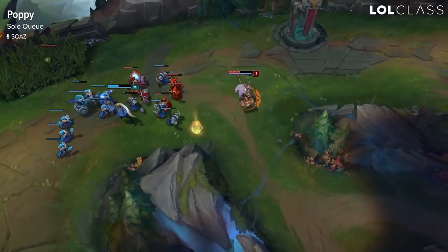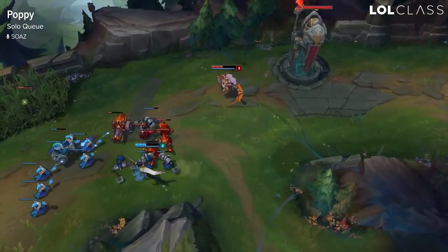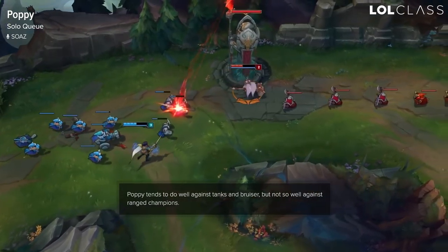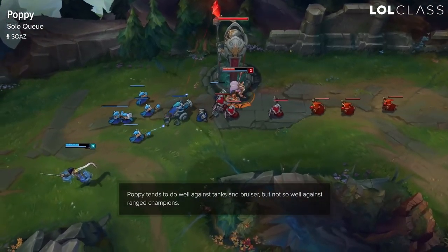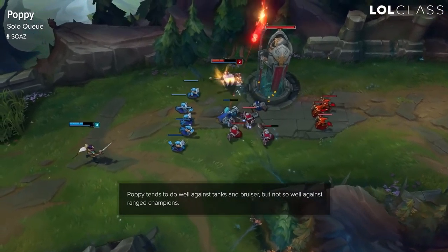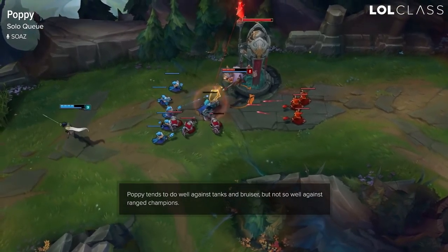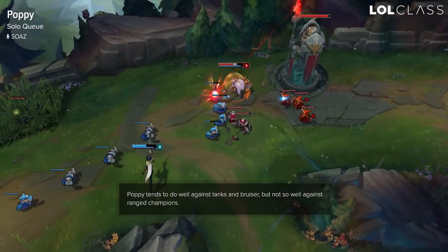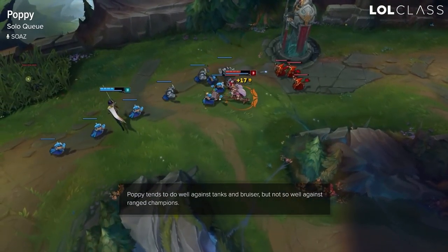In solo queue for Poppy, for the lane, you'll usually try to farm with the potions that you have early on. As soon as you have your Sheen, you can start to play aggressive for your Phage. The good matchups overall are gonna be the melees, since your spells have quite a low range and you can get kited quite easily against, for example, Gnar, or Lulu, or these kind of champions.